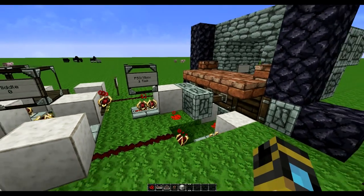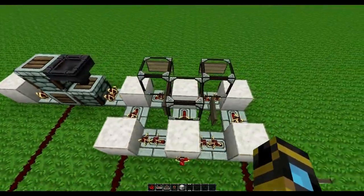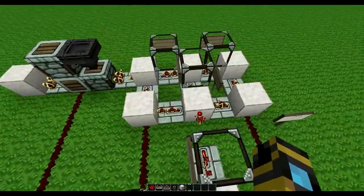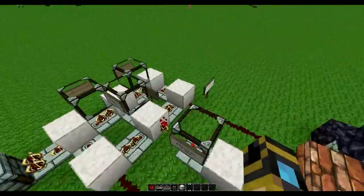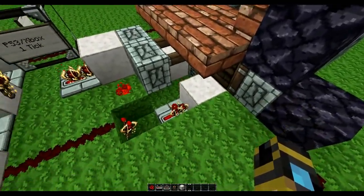Just to explain further: as I covered in previous tutorials, what this machine is meant to do is have all these go off in a sequence — essentially on, on, on, and then when it turns off, it turns off in the opposite order: off, off, off. This makes the pistons do what they need to do properly without getting too technical.